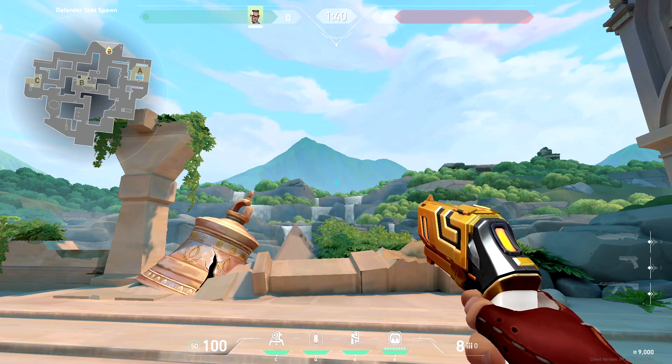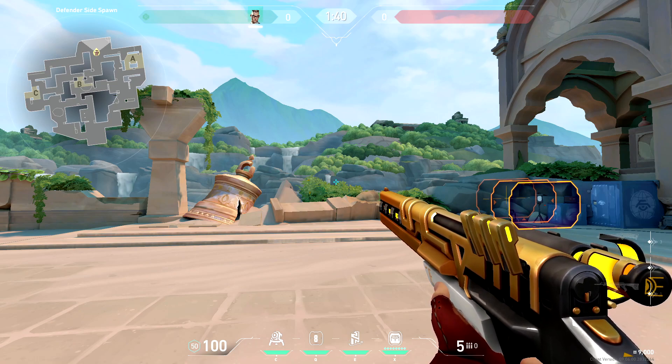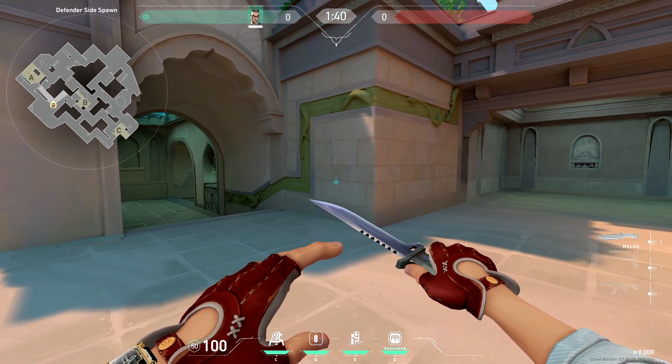The Headhunter is very self-explanatory — it's basically a Sheriff or Deagle, you can ADS with it, it one-tap headshots, and people usually refer to it as the pocket Guardian. Same rules apply for the OP — it's pretty much just an Operator. The only difference is that after you kill somebody, you get to drop a slowing circle around that person's dead body.